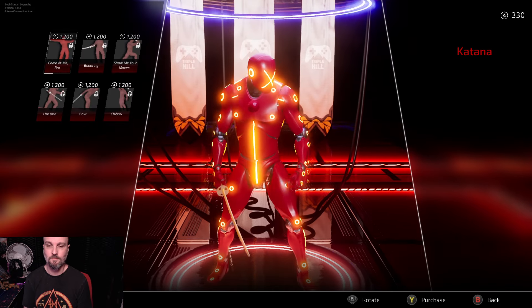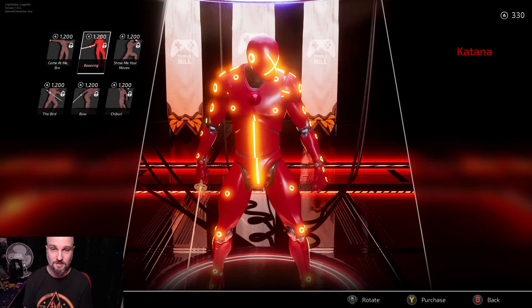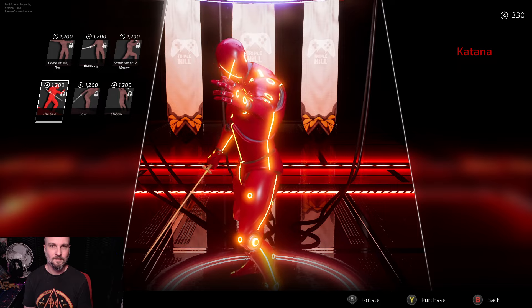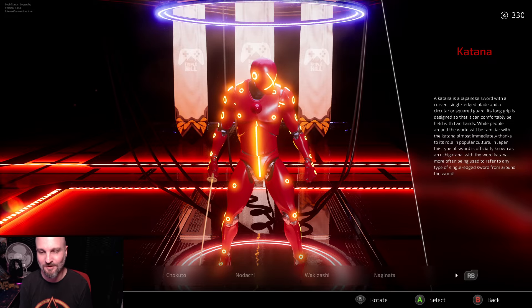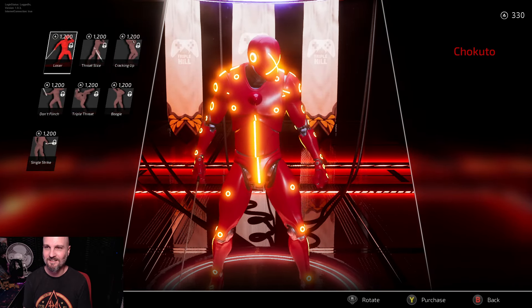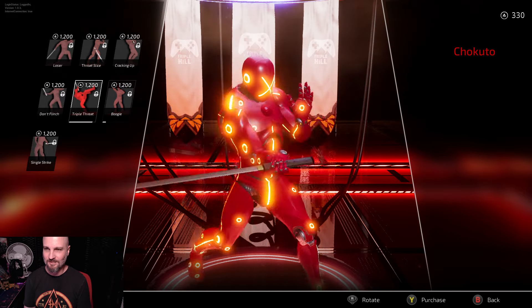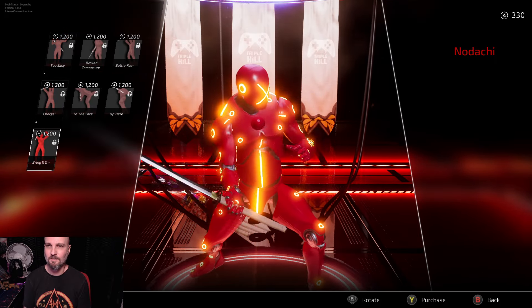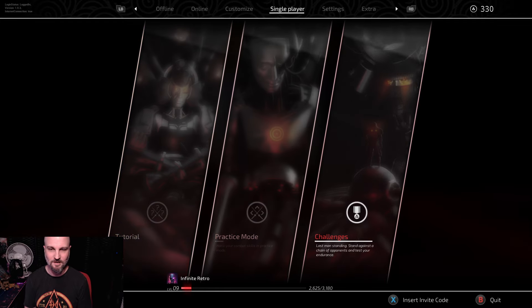You've also got taunts you can buy for each weapon — it's not about the character, it's about the weapon. On katana, for example, these are probably some of the most expensive things in the game. You've got all different taunts you can activate — you can even flip the bird, which is pretty cool. There's the loser one, the throat slice — and the taunts are actually all different per weapon as well, which is pretty cool.